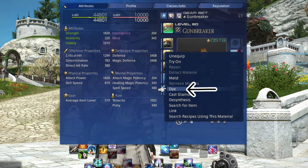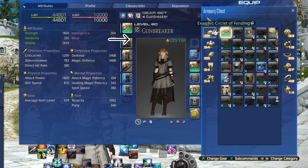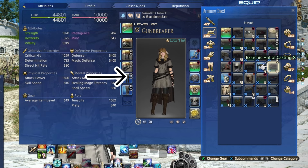Clicking on an item still brings up the dye option. Items with one dye channel have one circle, items with two have two, and items that cannot be dyed have no circle. Items with in-game quests that require completion before dying is available have a lock. Items where the circle is actually a cross just means that they're already glammed.